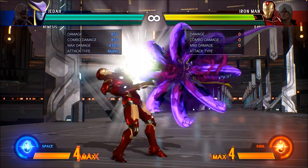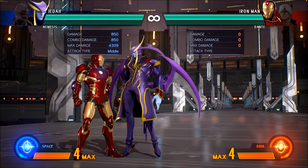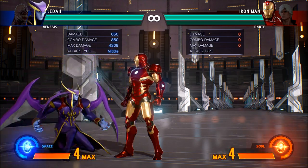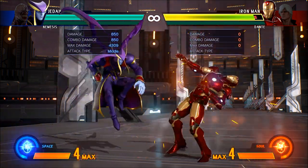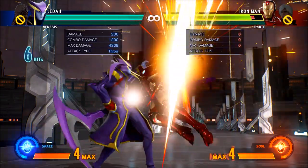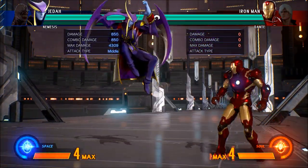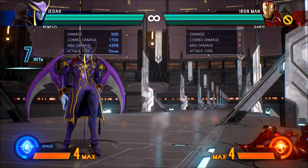Another quick layer to all of the high-low stuff: if they're anticipating a block and want to block left-right, high-low — whatever — that means they're standing still. So you can immediately cancel into your air grab because you are airborne. And bingo bango bongo — a free grab.